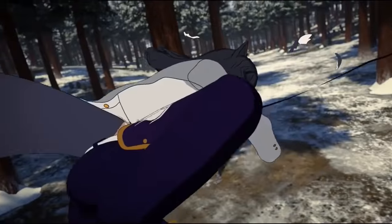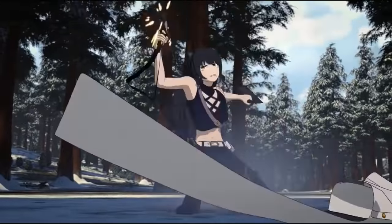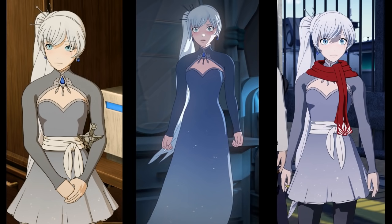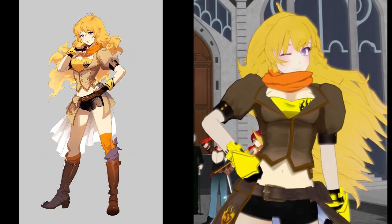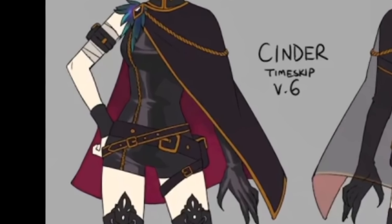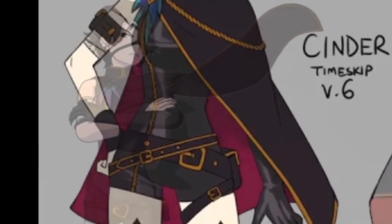Another thing to note is that I'll be considering drastic changes to a design a whole new look. For example, Blake losing her coat at the end of volume 6 is a big change that totally alters her colors and silhouette, creating a whole new design. In contrast, Weiss's volume 5 look has a long dress variant and sometimes she wears a scarf, but those are temporary and minor alterations that don't warrant being a separate design on the list.